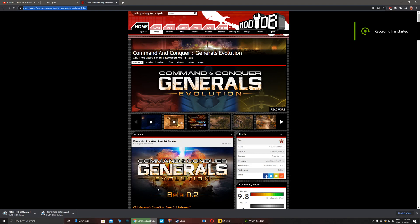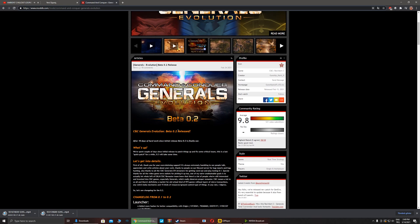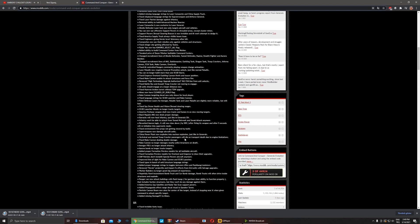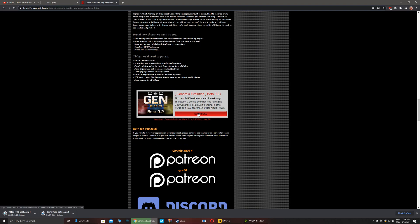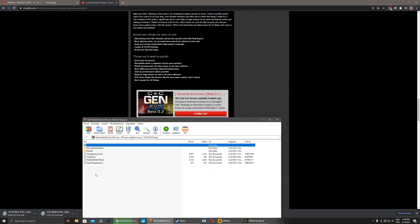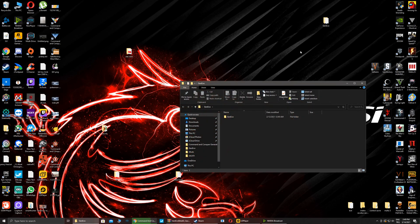Hello, today I will show you Generals Evolution Beta 2 installed. We can go to mobdb.com — I will share the link in the YouTube comments. When we enter the website, we can search for Generals Evolution, then download Beta 2. Go down and download Beta 2. After you download these files, open the new folder in the scope like this.